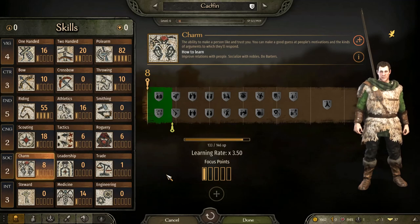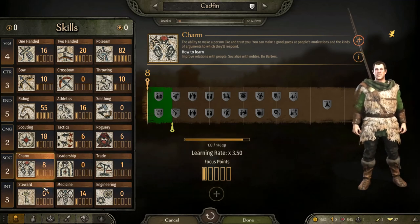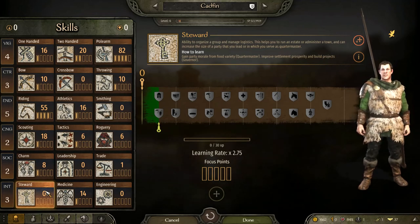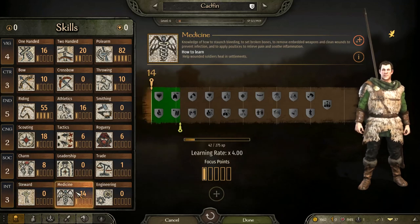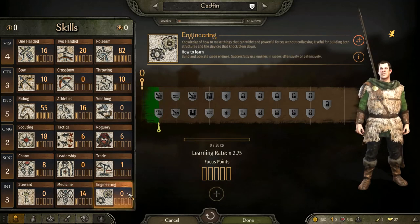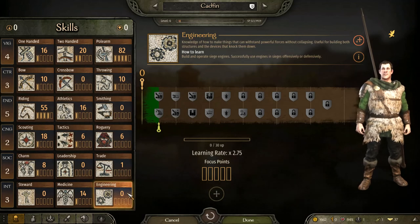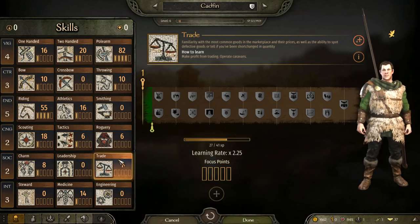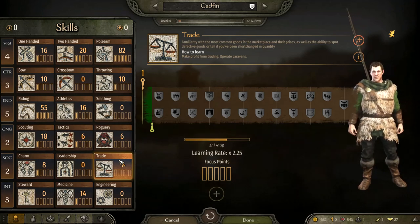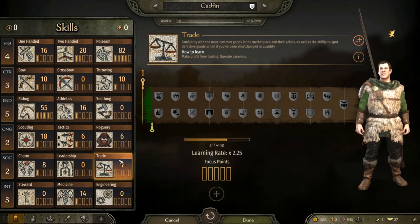To summarize the remaining skills: stewardship boosts your morale, party size, and decreases wages you have to pay. Medicine helps heal wounded soldiers, reduces how many men die in combat, and makes it more likely they'll get wounded rather than killed. Engineering covers siege camps, siege engines, and town projects. Trade — if you're not building your own trade skill, find someone with a high trade skill and make them in charge of a caravan; they will make you massive amounts of money.